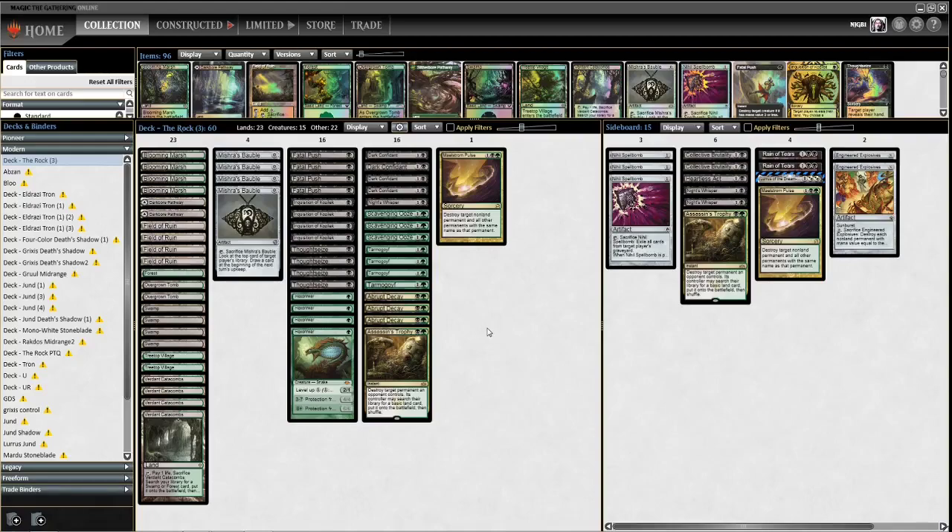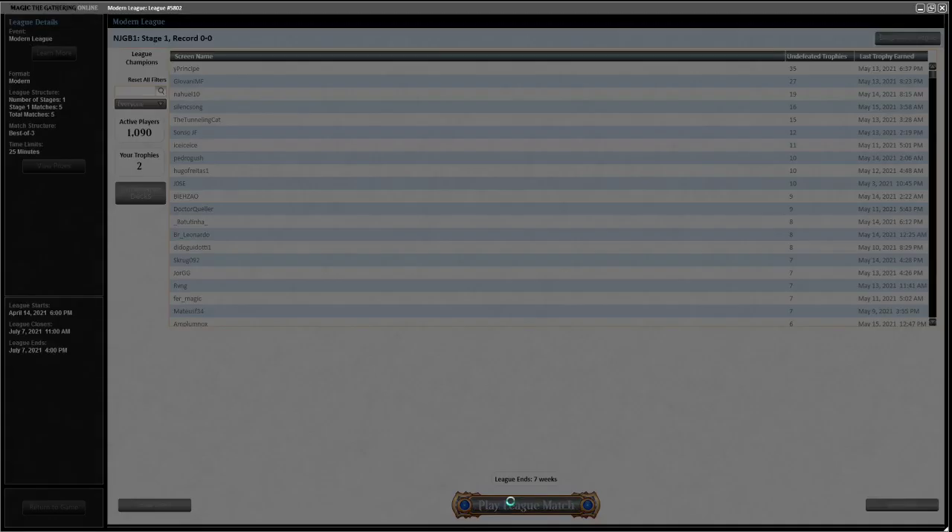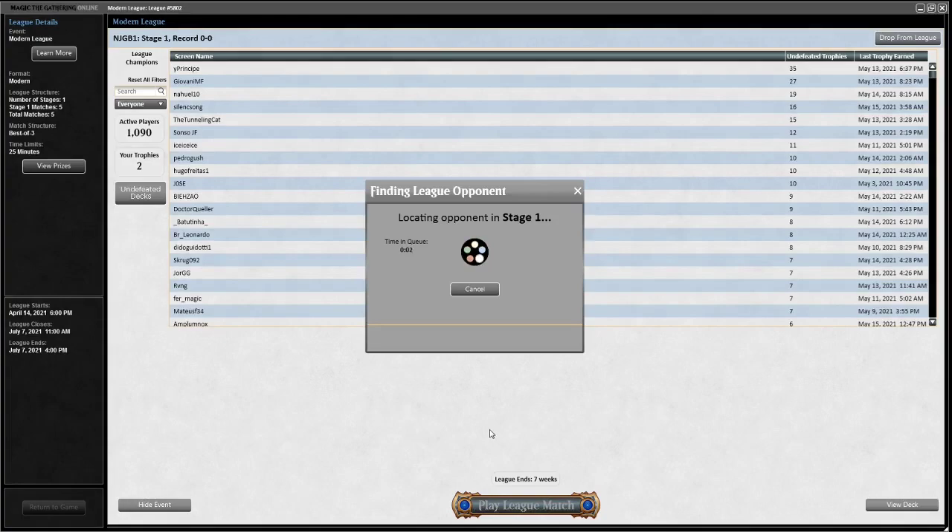Welcome everybody to another league with Black-Green Rock, again running Lurrus as the companion. Not much change from last time, running the full eight discard - a more aggressive version with the hex drinkers. No Liliana, which is a shame, but lots of removal. Let's see how Rock is positioned. If you want to see more content like this, please consider subscribing.